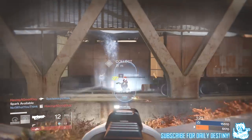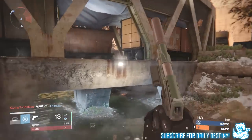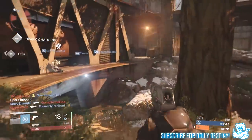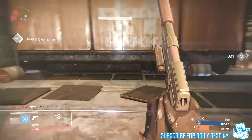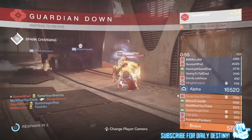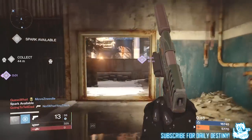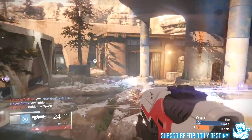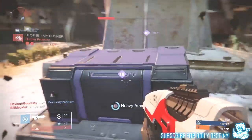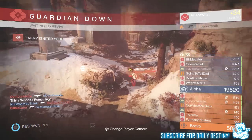Spark ready — take it! Enemy has the spark — stop them! Spark charging. Heavy ammo inbound. One minute. The spark is available. Heavy ammo available. Enemy has the spark. Enemy runner near. Enemy almost won — too late, they got your rift. Two.